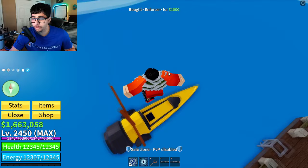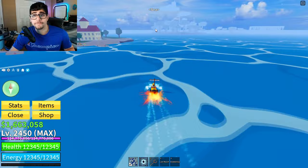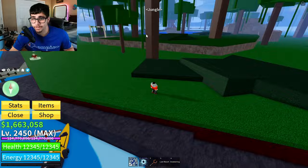You're gonna want to go to the Jungle Island. If you don't know where that is, here's the middle town — Jungle Island is right here. There are gonna be five buttons that you have to click, so we're gonna do that quickly. I've already done this but I'll show you where all the buttons are.